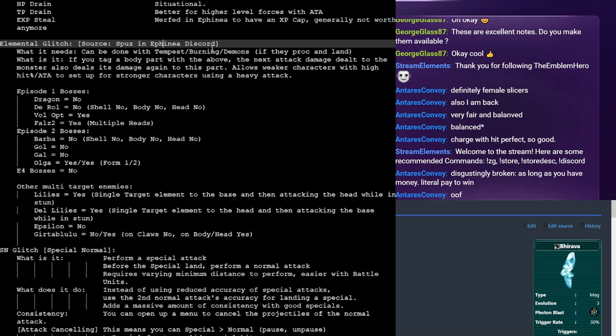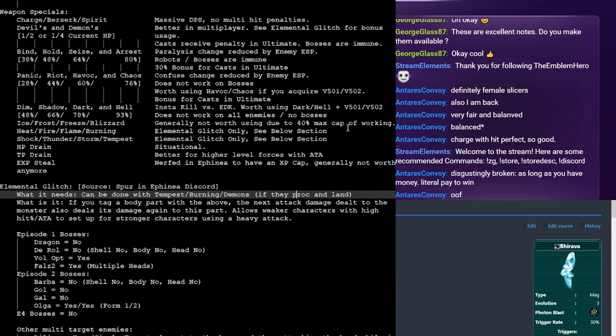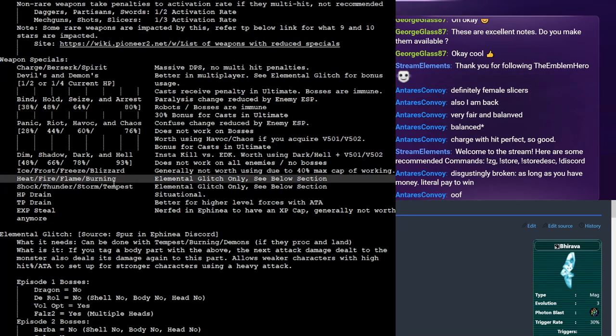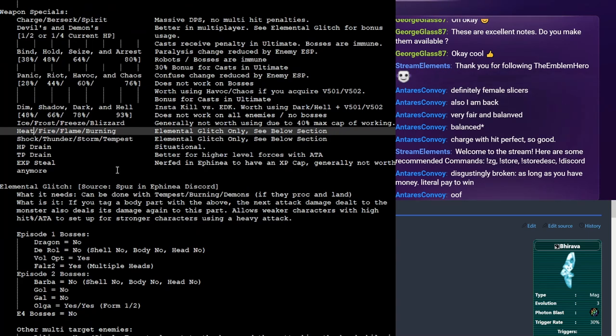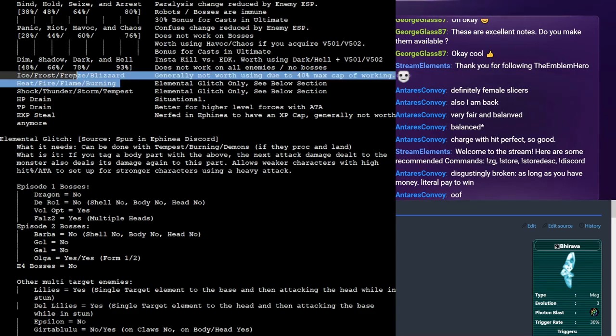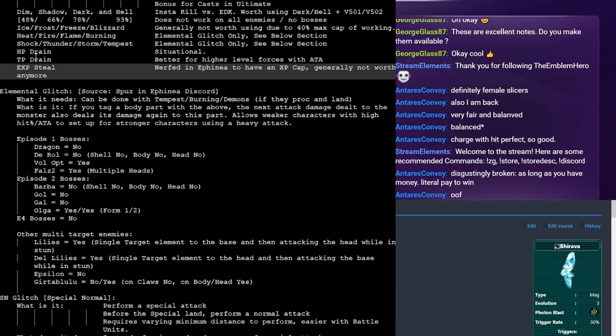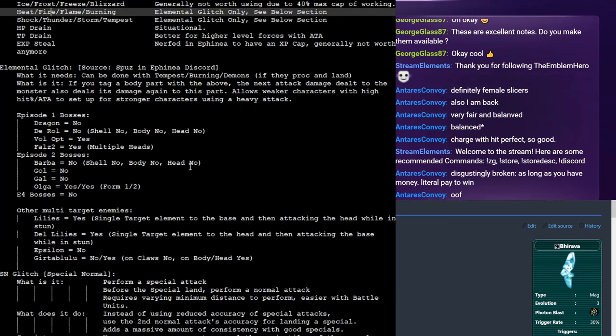I credit Spuzz in the Ephinea Discord for this — most of these notes were taken from what they mentioned there. Here's the elemental glitch: normally the elements just do very low damage. The intent was apparently that if an enemy has high defense you'd use elemental damage to hurt them, which sounds cool in theory. The problem is that in PSO elemental resistance is so high that it basically does no damage and is generally never worth using. It also scales based off your level rather than other stats, so it's really hard to recommend you ever use these — except if you're going for the elemental glitch.